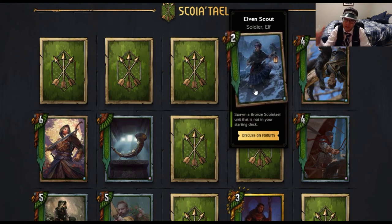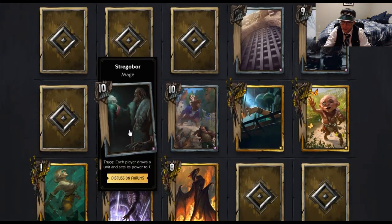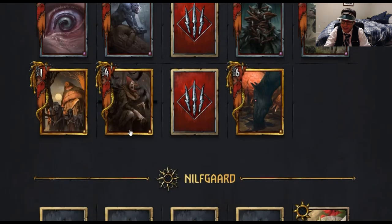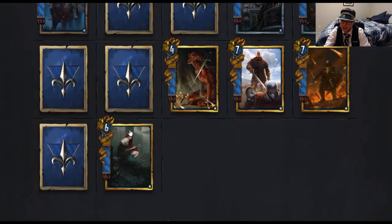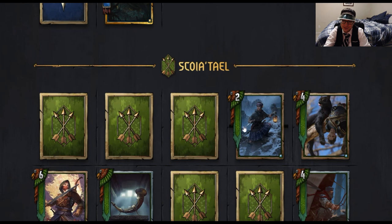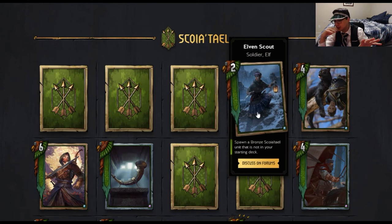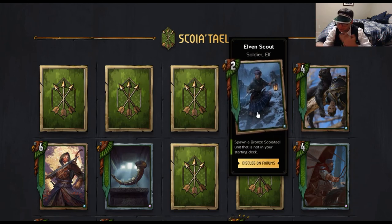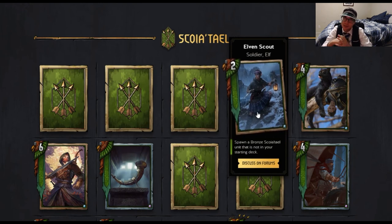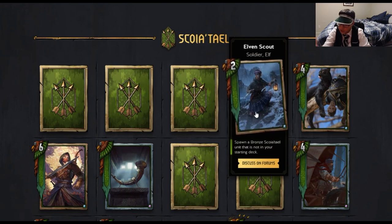Unless you're playing very few actual units and doing a Strigobor deck. Strigobor will turn a unit you draw into 1 strength, so if you're playing very few units — like Scoia'tael can do — then Elven Scout is great. You can also make Elven Scouts and Elven Mercenaries with a bunch of Bronze Spells in a Strigobor deck. That's probably the only other place I would see it — and then you would have a lot of options.